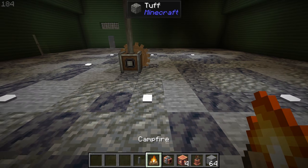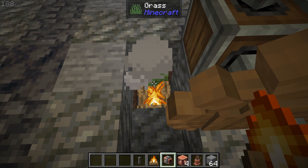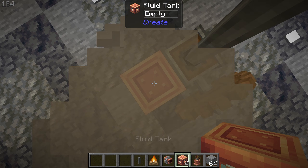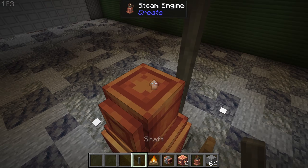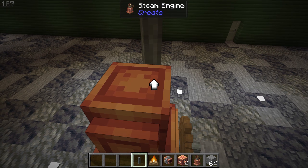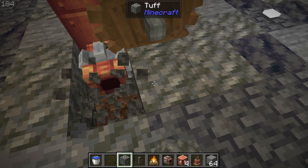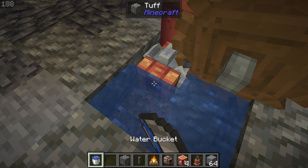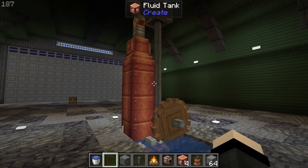Now for the steam engine port. First, break these two blocks and break one block down to place the campfire. Now place four tanks above the campfire and your steam engine down. Connect the shaft to the steam engine, and put a water wheel here. Now break these four blocks and place your water buckets down. Now you have your first steam engine.